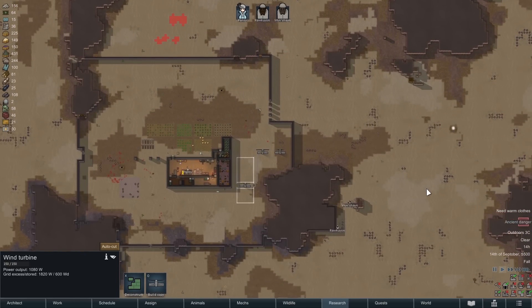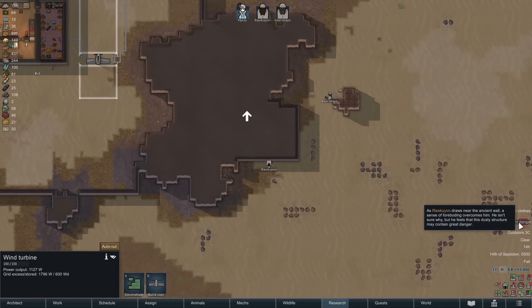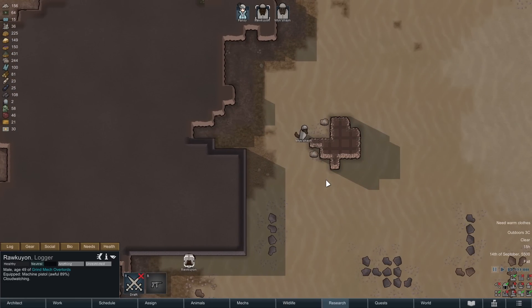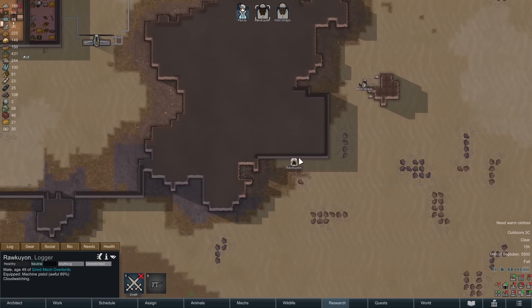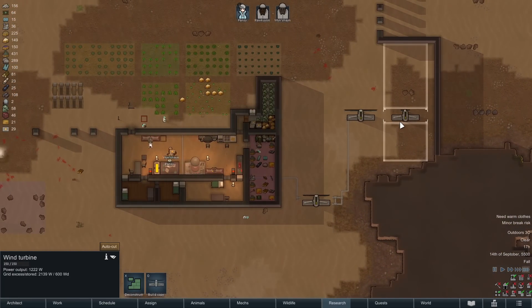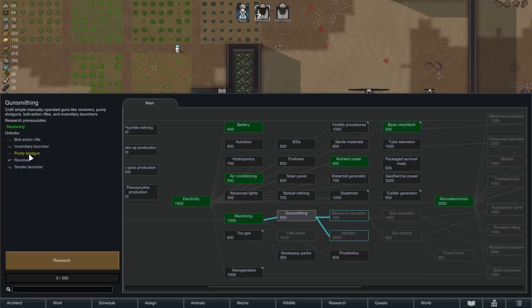Oh, the ancient danger. What mysteries are inside? I will find out later, when I'm tougher. Just drilling through that metal meteorite that we got. What do we get with gunsmithing? The bolt-action rifle will be nice.